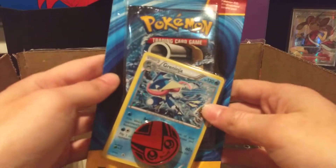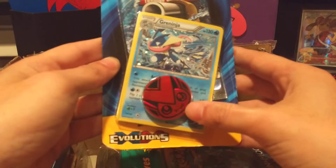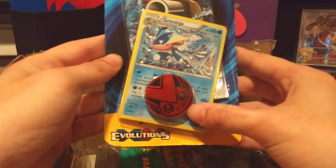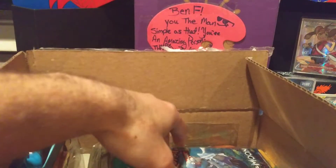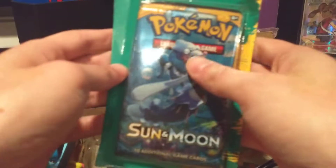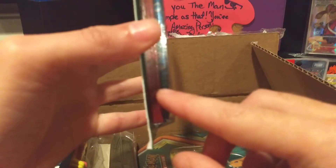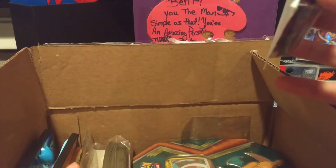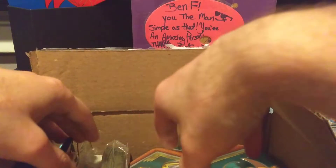Next we have an Evolutions pack with a Greninja promo and a coin — I don't know if that's Litten or not. Then we have a Sun and Moon Base Set pack. Looks like it comes with a few red sleeves — not my choice sleeves, but it is what it is.